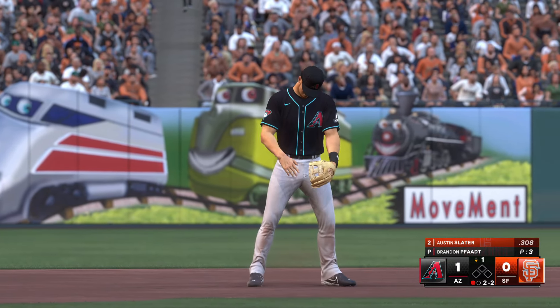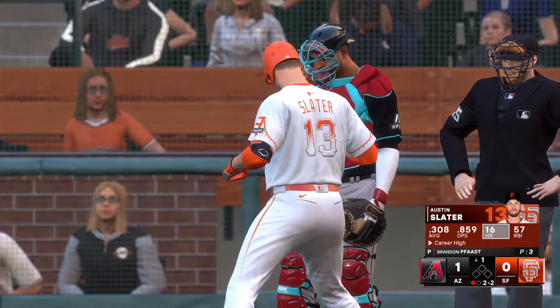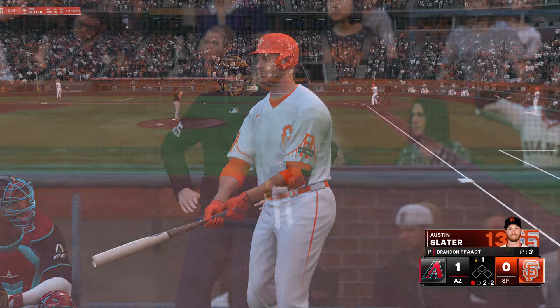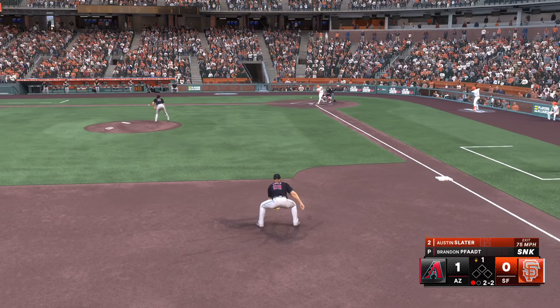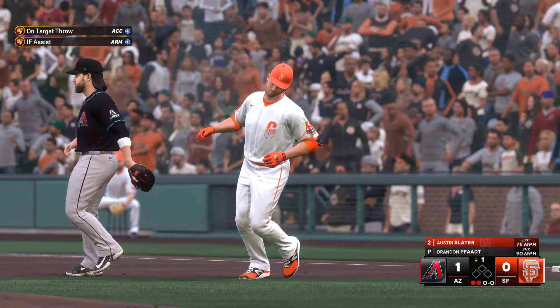We come back to the bottom of the first. Arizona is now up 1-0, there's one out, nobody on for Austin Slater. He's hitting .308 on the season, 16 home runs is a career high for him. Brandon Fott is on the mound for the Diamondbacks. The 2-2 pitch — a little dribbler to me, we'll throw across the diamond, easy play, two away here in the bottom of the first.